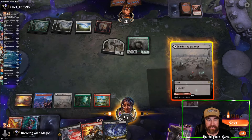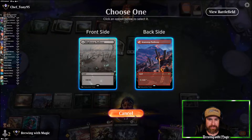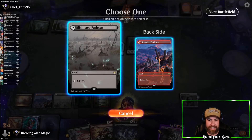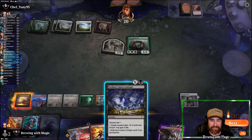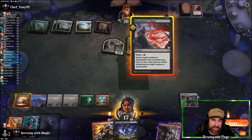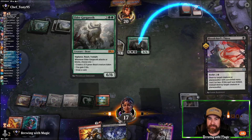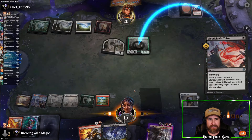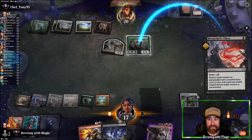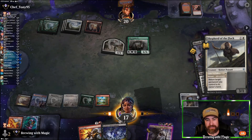Another land. We have double black and double red. We'll throw it on black since we have more black cards in hand. I think we need to take a turn off from throwing threats and just Bloodchief Thirst this. Oh, can they protect it? They're just bouncing it — okay. So we can kill it with the Intervention next turn.